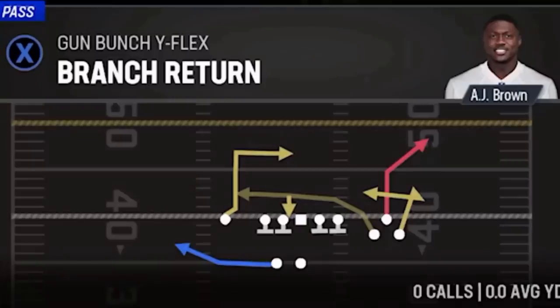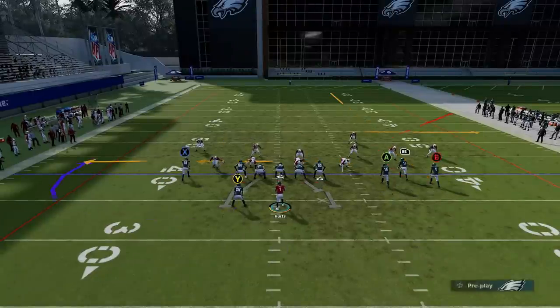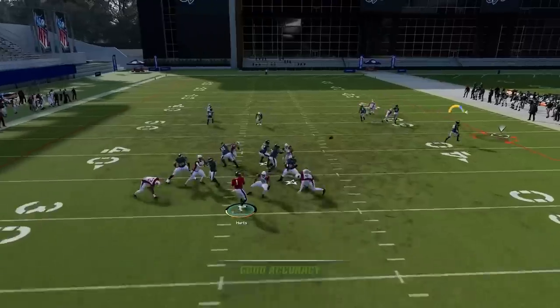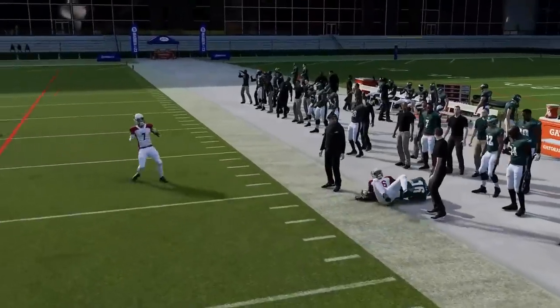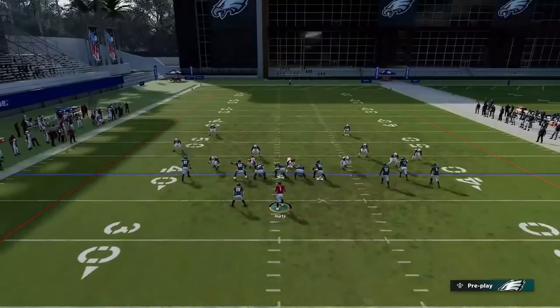Next up we've got the Branch Return. It works against pretty much any defense. Put the B route on a streak and the A route on a flat, and you can work the flat and RB route concept together. If it's man coverage, the flat route won't work, but if it's zone coverage, it'll typically get open underneath.